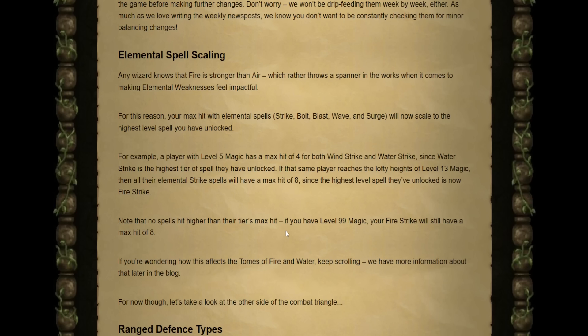Your max hit with all elemental spells — Strike, Bolt, Blast, Wave, and Surge — will now scale to the highest level spell you have unlocked. For example, if you have level 5 magic, you'd have unlocked both Wind and Water Strike. Originally Air Strike had a max hit of 2, but now that you've unlocked Water Strike, both spells will have a max hit of 4. Similarly, if you have level 13 magic and have unlocked all initial elemental spells up to Fire, all four spells — Air, Water, Earth, and Fire — will have a max hit of 8. It is important to note they have not affected the tiers' max hits going all the way up, so even at level 99 magic, Fire Strike will still only hit a max of 8. That has not changed.